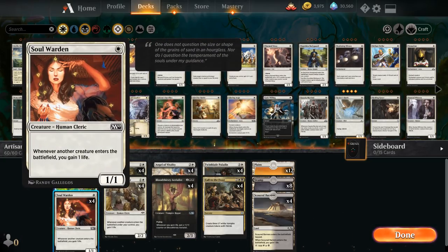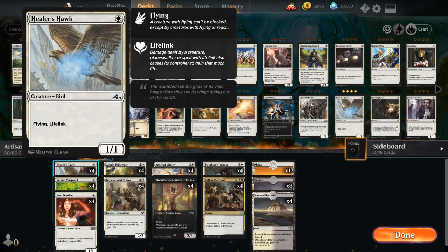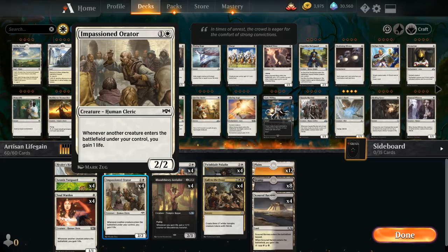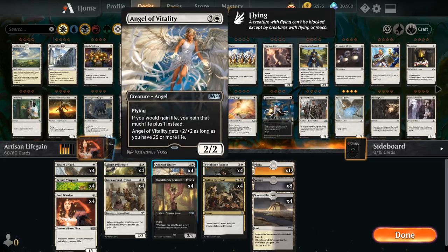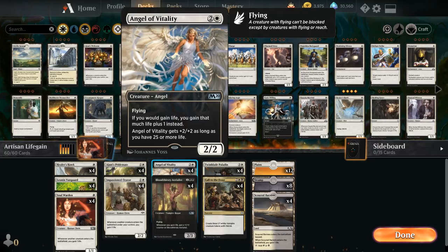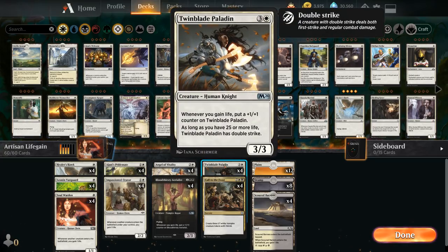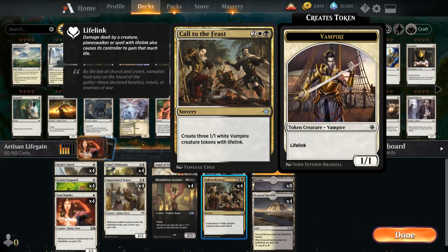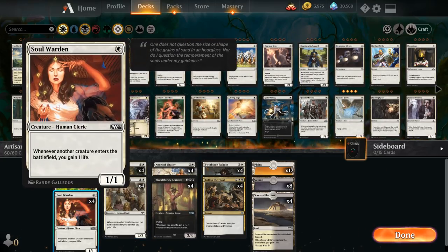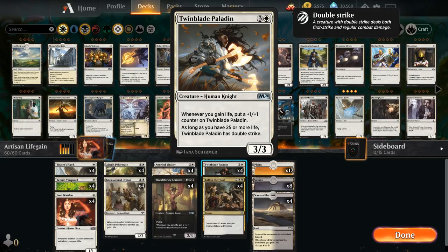We've got plenty of life gain: Soulwarden — one-mana 1/1 gaining one life whenever any creature enters the battlefield, including the opponent's. Leonin Vanguard gains one life and gets +1/+1 if we have three or more creatures. Healer's Hawk is a one-mana 1/1 lifelinker with flying. Impassioned Orator gains life whenever we play a creature. Angel of Vitality is a two-mana 2/2 flyer that boosts life gained by one — easy way to reach 25 life and unlock double strike. Finally, four copies of Call to the Feast make three 1/1 lifelink Vampire tokens.